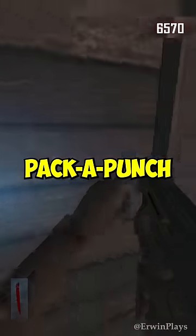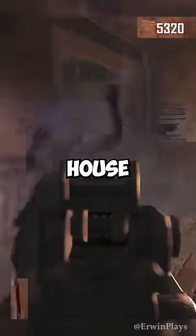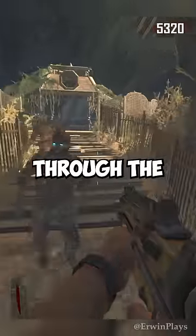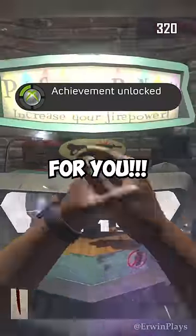Once you have enough points to pack punch, buy the PDW off the wall and go through the witch's house. Make sure not to get touched by any of the witches because if you do you will lose your points. If you made it through the witch's house, you can go ahead and pack punch your weapon, which will unlock the achievement for you.